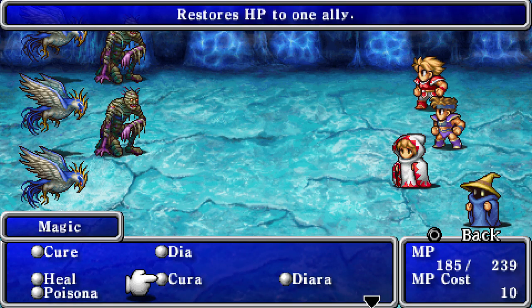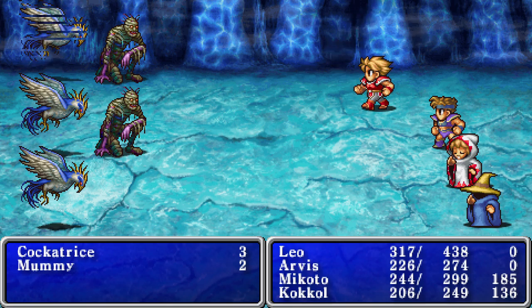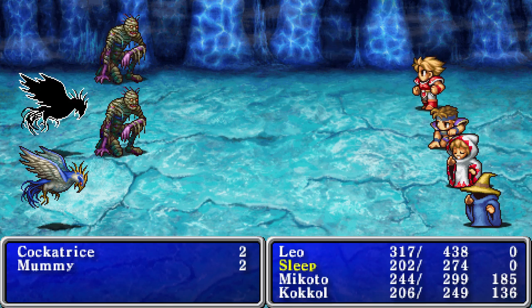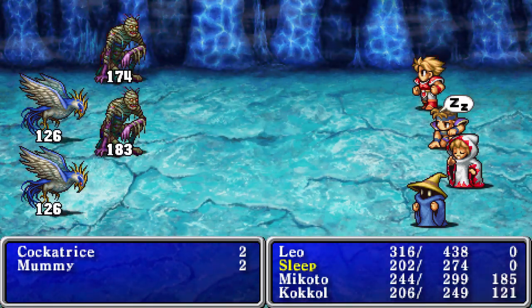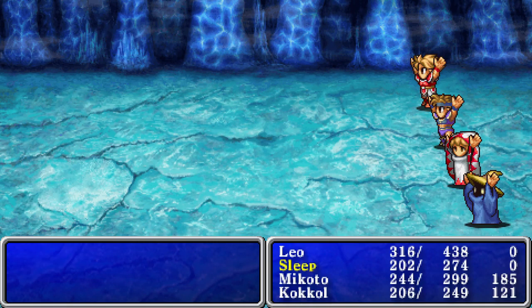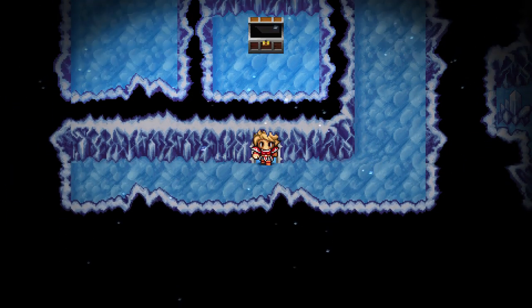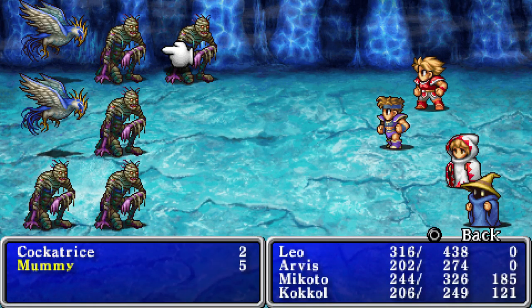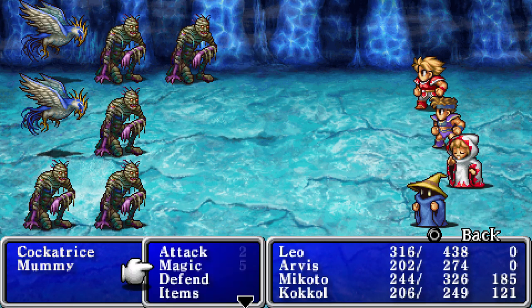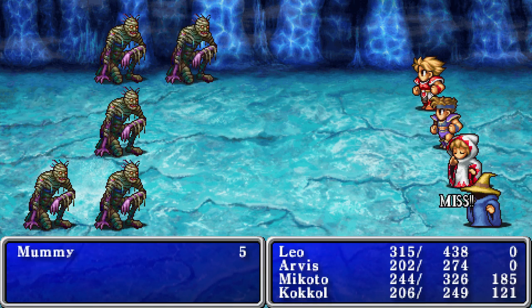I've been lucky so far but I don't feel like my luck is going to last. Oh no, he put him to sleep. Okay good — I got the spell off before it could petrify any of my party. I don't know if I have any gold needles, which is the way to remove petrify. I know you can get gold needles as drops from cockatrices, but then I'm always fighting them, which I don't want to do if I don't have to.